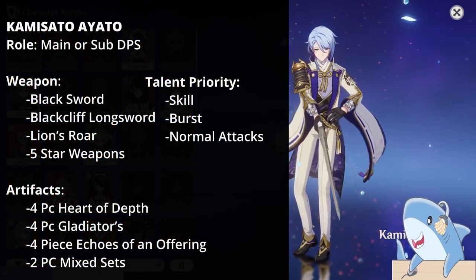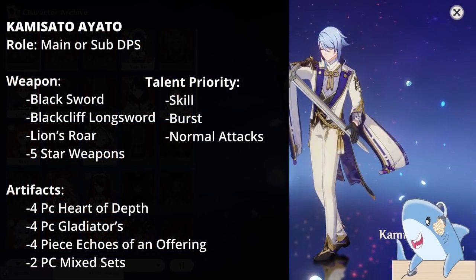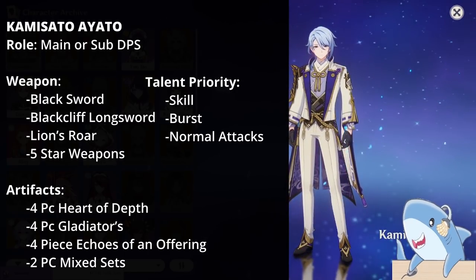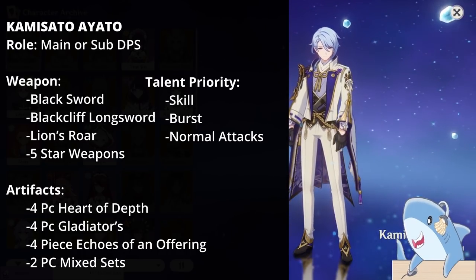Kamisato Ayato. For Ayato, you want to focus on either a 4-piece Heart of Depth set, a 4-piece Echoes of an Offering set, or a 4-piece Gladiator set. You can also mix and match Echoes of an Offering, Gladiator, and Heart of Depth, just whichever one gives you the best substats.